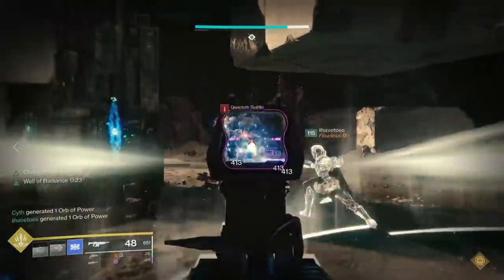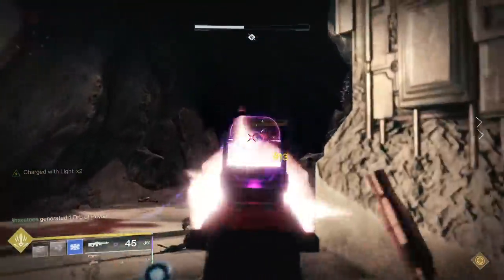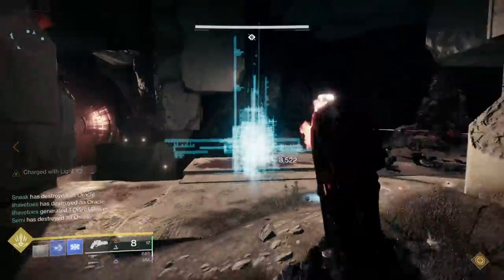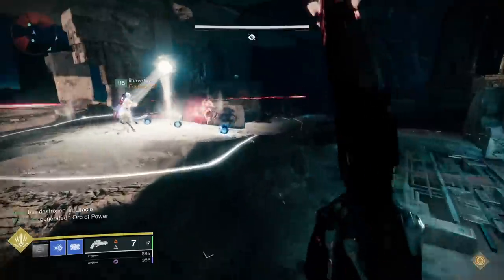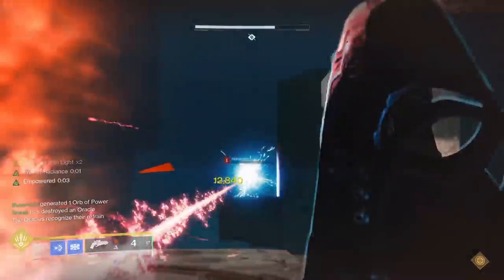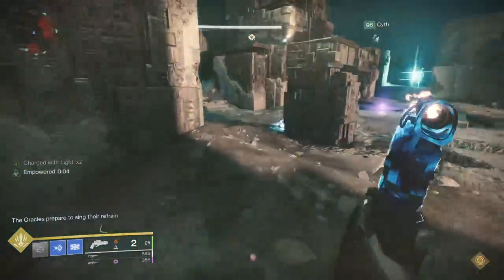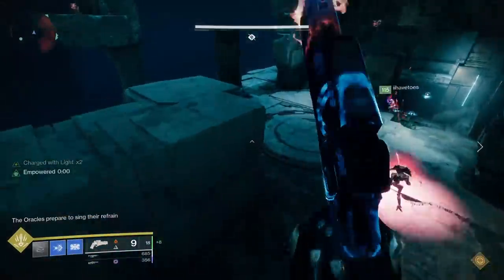Another strategy used was to assign people to specific oracles and then simply rotate in whatever direction you choose, regardless of whether they killed an oracle or not. So the person positioned at R3 would go to R2, R2 to R1, R1 to center, and so on. This way everyone is guaranteed to be in front of a new oracle every time. One person would have to watch 2 oracles at the same time, which isn't really that big of a deal — you could have them watch center and L1, or L3 and R3 since they're both within line of sight, whatever you feel most comfortable with.